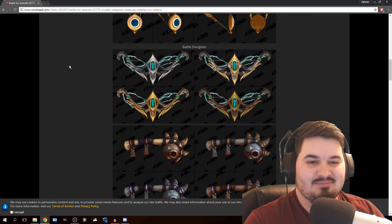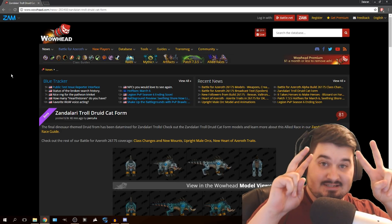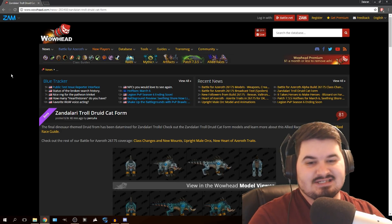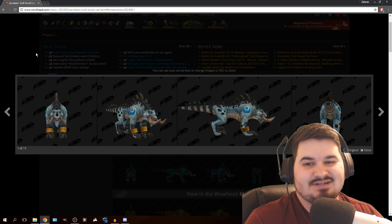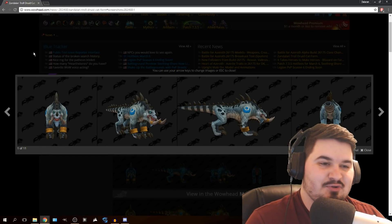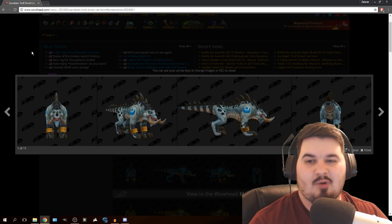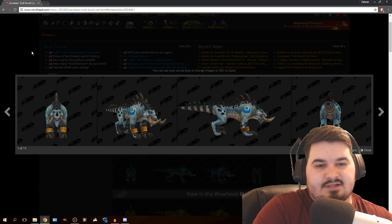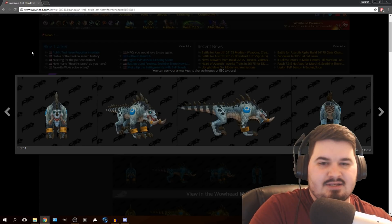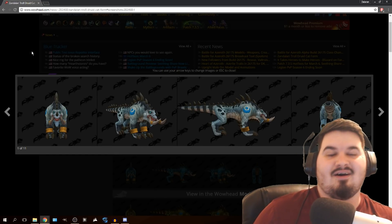The Zandalari Druid feral form — cat form — because this is the least thing far from cat. So you've seen the other forms of Zandalari Druids, and this is their new cat form, which I actually want to say is like a dinosaur raptor form. Almost like a crocodile-y, wolf-like, raptor-ish, four-legged dinosaur looking. This is definitely not a cat form. This is awesome.